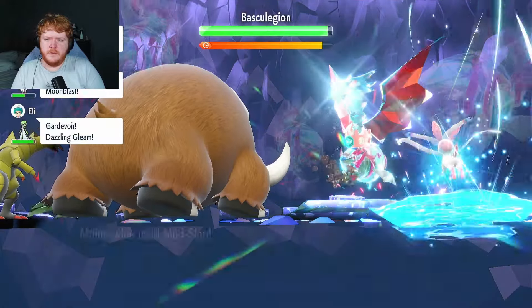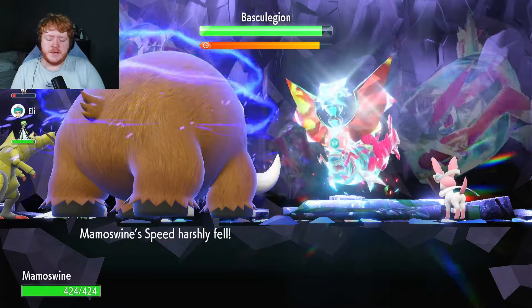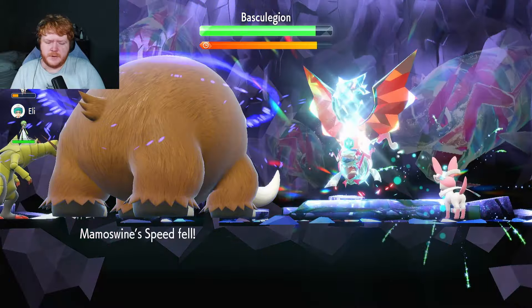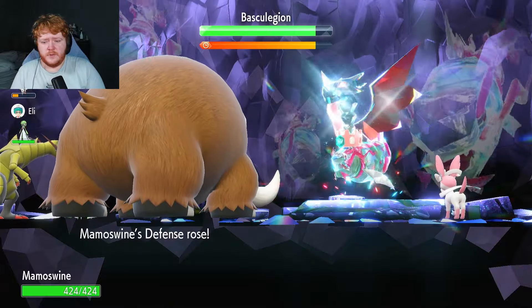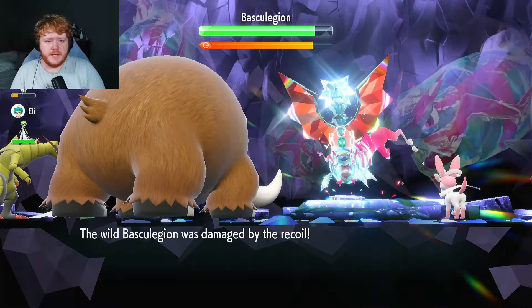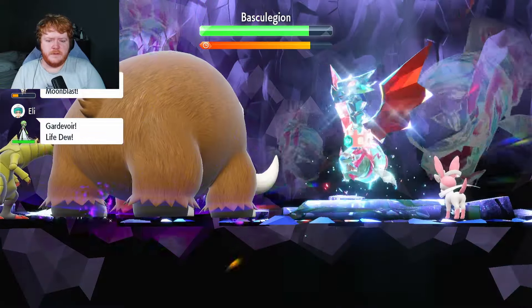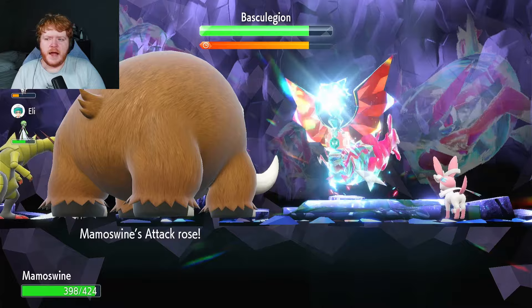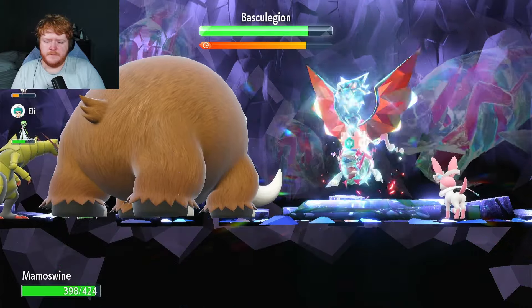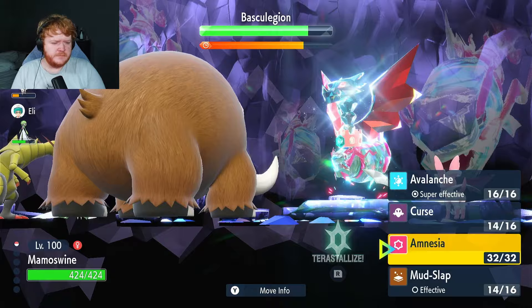We use another Mudslap - critical hit! Even though it won't do that much, nice to get a crit. Scary Face doesn't bother me since we're going to make ourselves slower anyway with Curse. We use Curse to increase our attack and defense. Wavecrash hits anyway. I completely forgot we're weak against water type moves - that's a scary thought. Life Dew to the rescue from Gardevoir. We use another Curse to increase our attack and defense. We use Mudslap again.